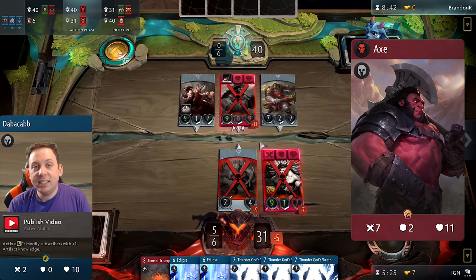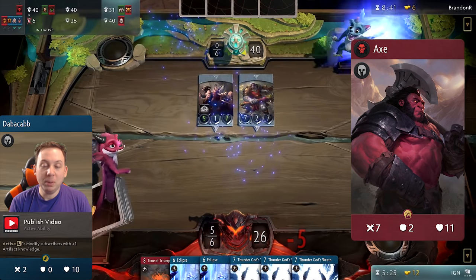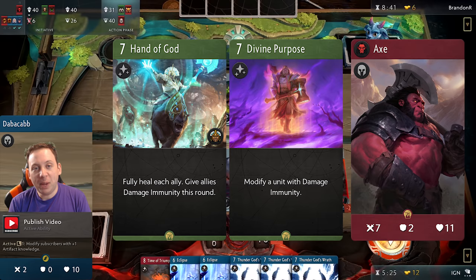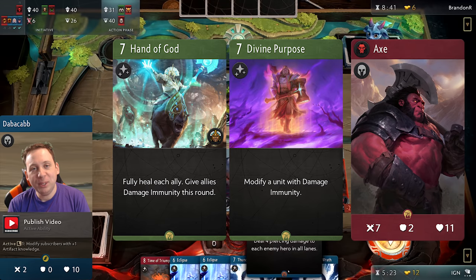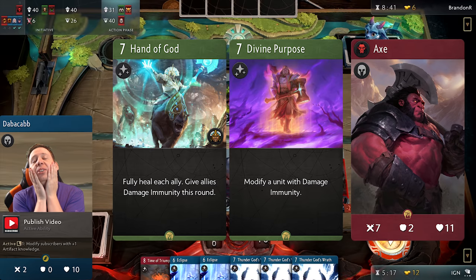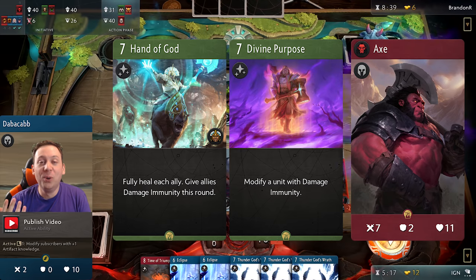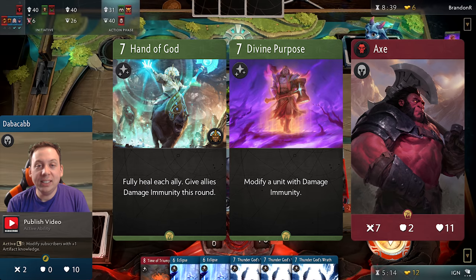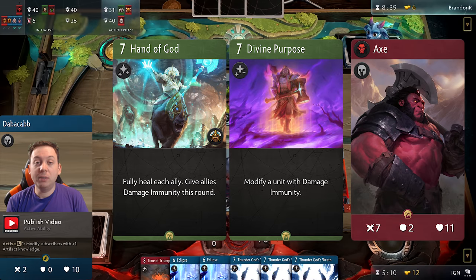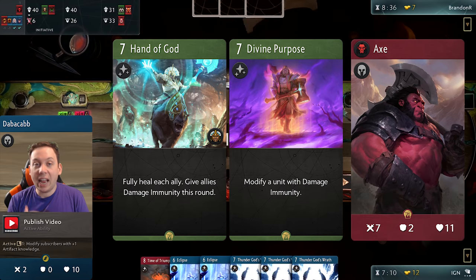Now let's talk about weaknesses and anti-synergy. Some of the biggest anti-synergy cards are Divine Purpose and Hand of God. Axe is already so insanely tanky that giving him damage immunity is completely redundant — I watched a VOD from PAX where someone played Divine Purpose on a full-health Axe and it was painful to watch. While Divine Purpose and Hand of God are quite good cards, I wouldn't recommend putting them in decks that also run beefy red heroes like Axe and Bristleback.